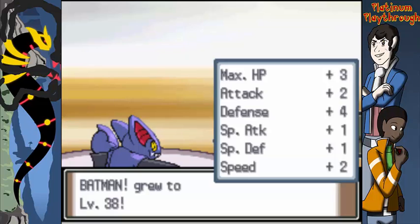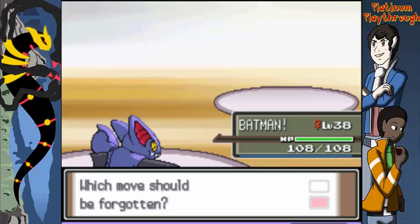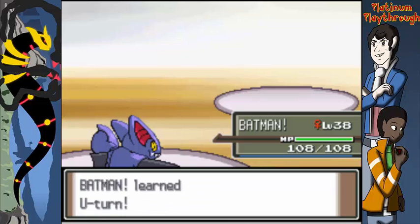Batman gains a level! He has U-turn — a bug-type move that after attacking switches you back to a waiting party member. It's used a lot in competitive play. Should we learn it? We'd need to drop something — not Dig, not Swords Dance. Get rid of Night Slash since we have a dark type already? Okay, now we have U-turn. Steelix is coming out — do you want to stay in or switch to Anubis? Stay in for now.